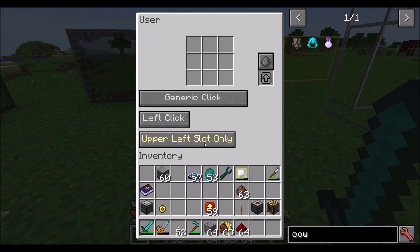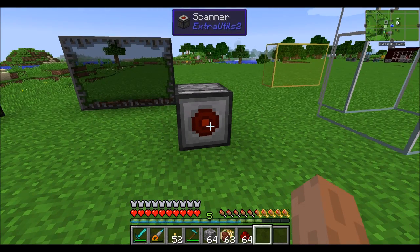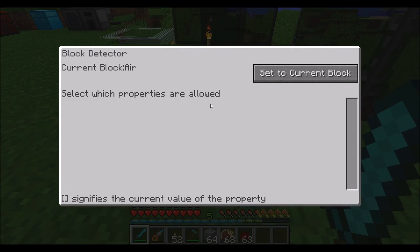You can also choose to do random slot or upper left slot only — those are pretty much the two slot options. Next up is a super cool block called the scanner, which can emit a redstone signal based on certain conditions.